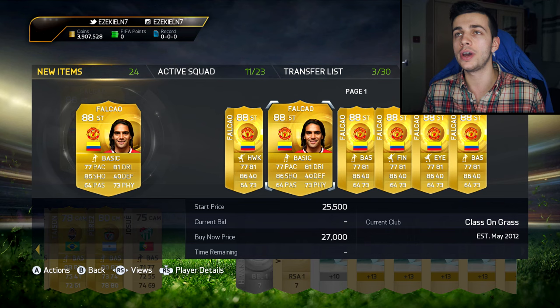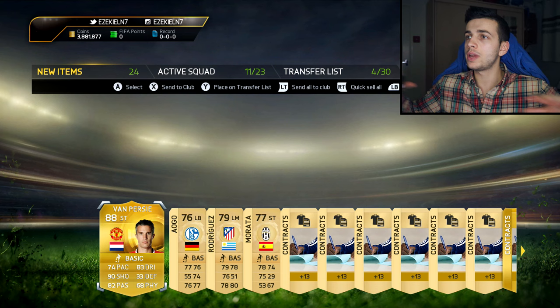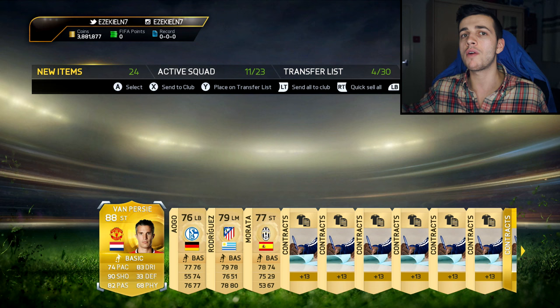Skip, skip, skip. Yes! Two Man United 88-rated players literally within three packs of each other. That's not bad. I know they're not the most expensive — I don't care. The rating is quite important for packs. Like when you get first-owner high-rated players, it's still good.